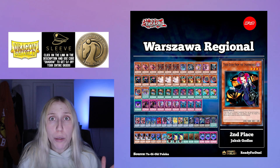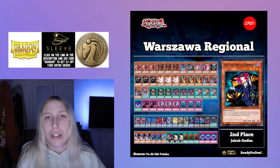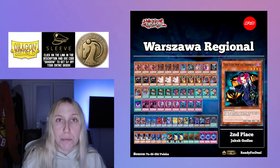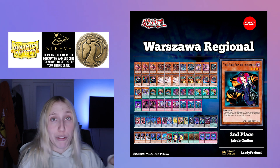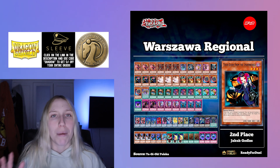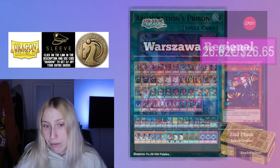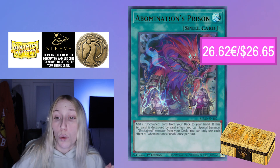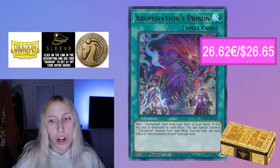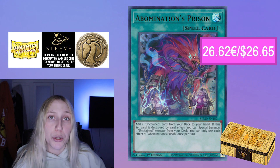For the first deck, we're going to be talking about one of the arguably best decks of the format, which is Unchained. We're not quite decided whether Rescue-ACE or Unchained is the best, but they are definitely up there. The deck is really strong and it is budget friendly. We might get a little thrown off because Abomination's Prison is around 27 euros for one card, but keep in mind you need three copies of this card.